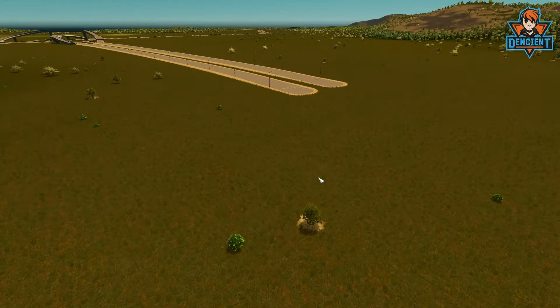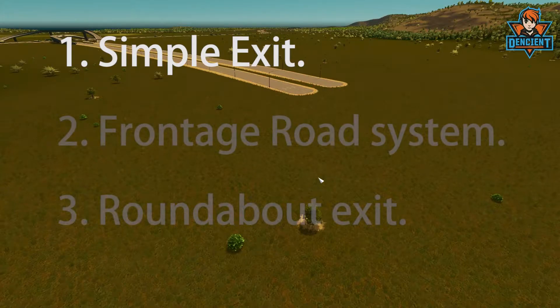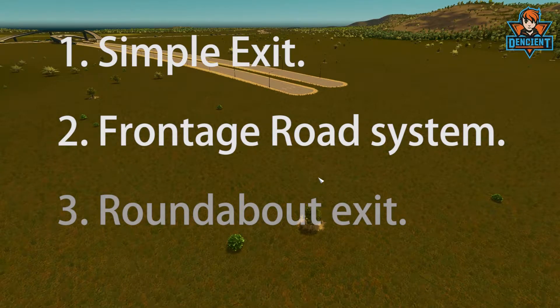I have a few examples. The first one I recommend is kind of simple and very effective, at least for maybe your first two hours, depending on how fast you develop your city. The second one I recommend is kind of simple but a little bit more advanced. For those of you that don't like one-way roads, this one may not be for you — I'm just going to call it the frontage road system. The third one is kind of easy to do, most people can manage it, and that would be the roundabout.